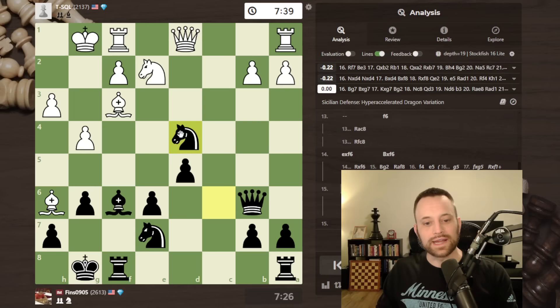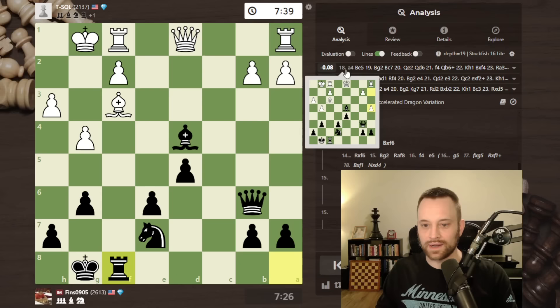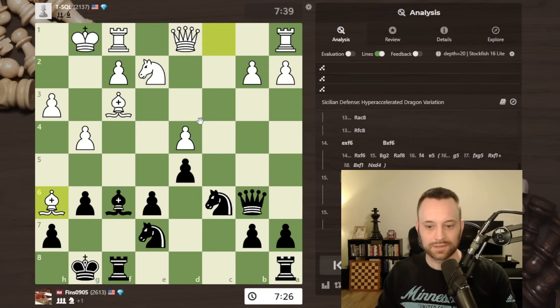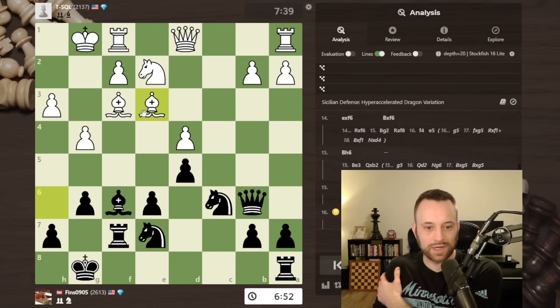Rook f7 — I'm threatening to take on d4, and white just let me do that. I don't know why. I was expecting bishop e3. Then again I have the same array of options — g5, queen takes b2, rook f8 maybe, doubling is a lot easier now. But white kind of inexplicably relinquished the d-pawn — maybe just didn't realize that pawn was hit three times and white only has two defenders.